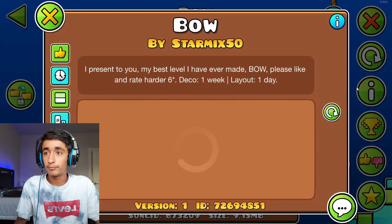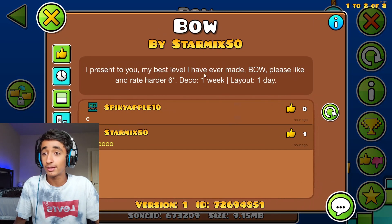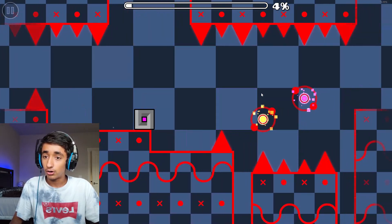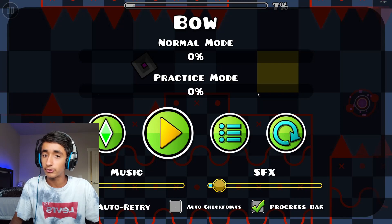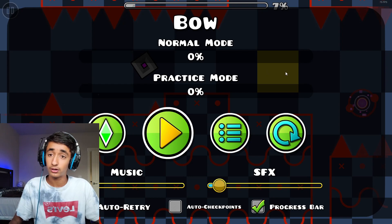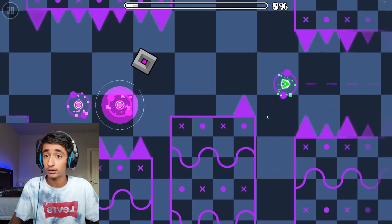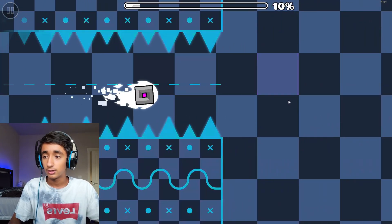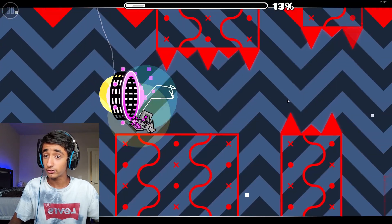Next one is Bao by StarMix50. Description says: 'I present to you my best level I have ever made, Bao. Please like and rate harder, six star. Deco: one week. Layout: one day.' Okay, let's see. This is a pretty simplistic style. It doesn't look too bad so far, except some things don't tie in. It's not very polished — the checkerboard pattern doesn't look too good. The background here is the same exact thing as the block design. I like the pulsing colors in the background, but these little things around the orb don't fit the modern style. It doesn't look too bad so far.